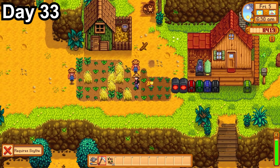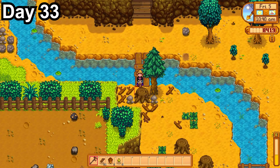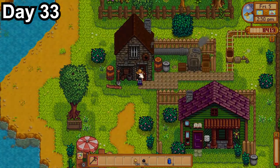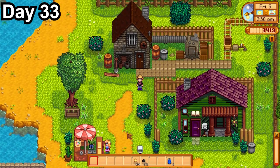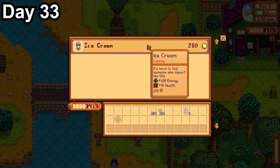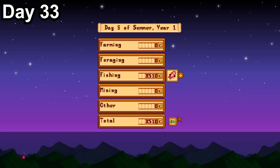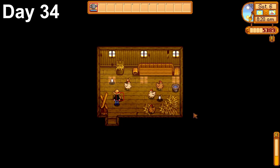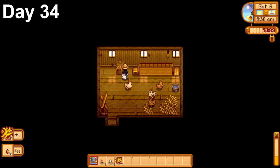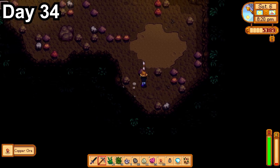Day 33, I picked up my copper axe from Clint, cut down all the hardwood and stumps off my farm, went back and had it upgraded to steel, then fished the rest of the day. Fishing is really the only way to make money because you want to save every single plant you harvest for the seed maker. We ended up making 3,000 gold. Day 34, I woke to my hot peppers being finished. My chickens were now adults and produced eggs, so I made two mayonnaise machines. I then mined the early mine levels for copper. Day 35, more crops finished, I planted the rest of my mixed seeds and went to check the traveling merchant.